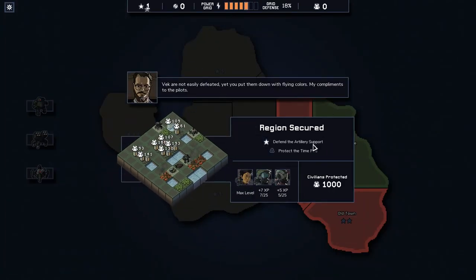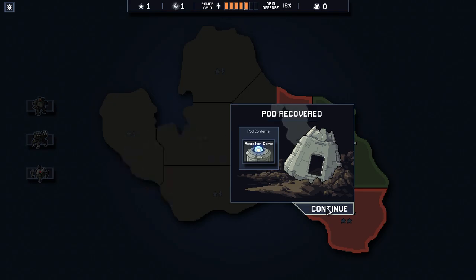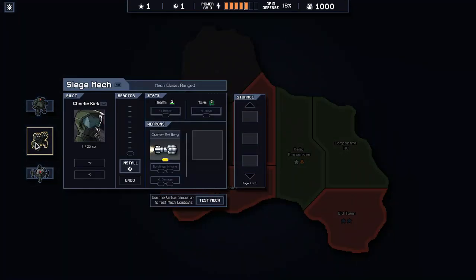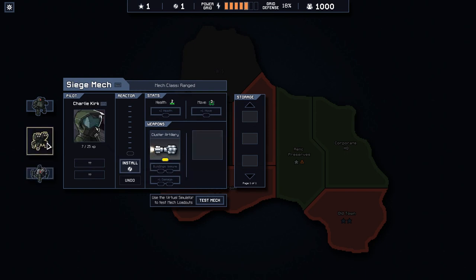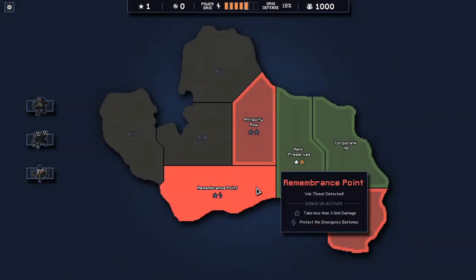I hope we got perfect on that — it was a pretty easy one. And we got a time pod! Is it a pilot? Oh, just a reactor core, okay. We need buildings immune but we don't have enough for it. I'm gonna give you a little bit more movement and then we'll get buildings immune whenever we can.